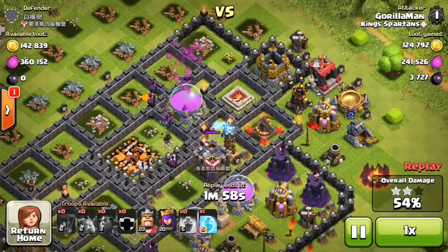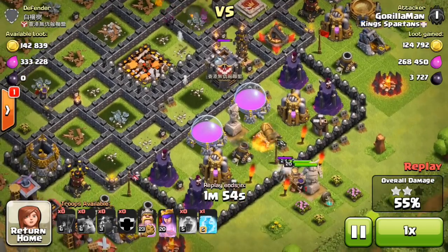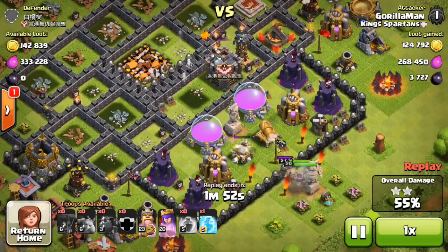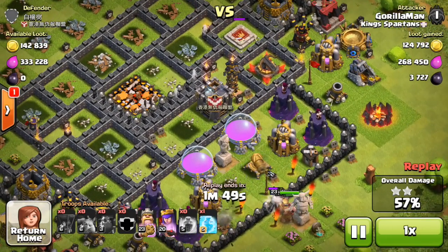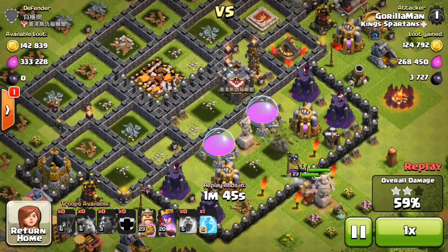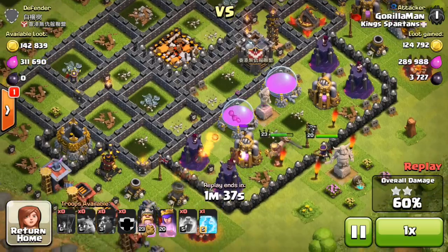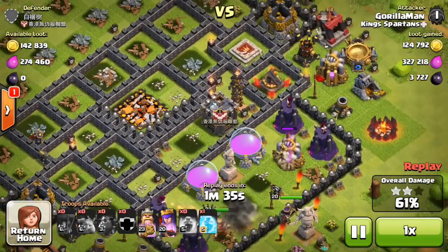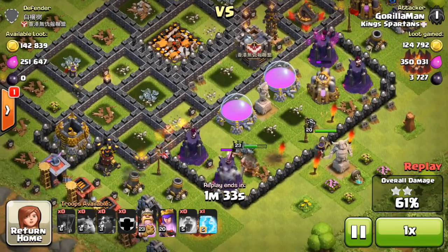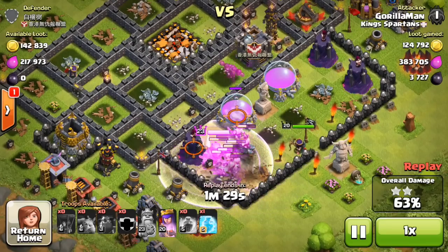As you can see, Gorilla Man has gotten 54% and the Town Hall, so he's already winning. His King and Queen are down — he placed them a little out of range, but to get to the wall he bunched them together, which I think was a mistake. I'd have split the King and Queen on opposite sides of the base. But he does do a good job here — he rages the King, and there he is. The King is raged and going to clear the center.